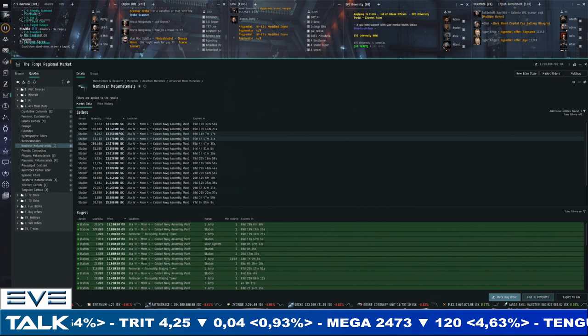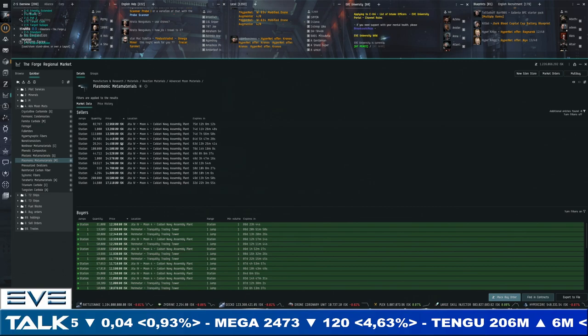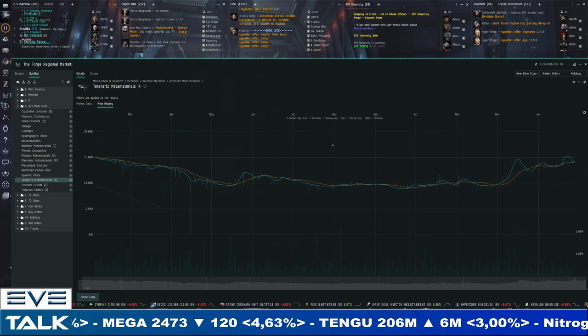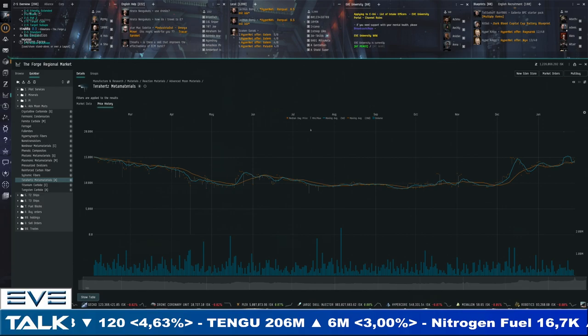Non-linear meta materials for Caldari are in a pretty similar range — 13,300 to 13,000 ISK — strong demand keeping prices high but without the volatility I'd love to see. For Minmatar it's Plasmonic meta materials, back below 12,500 — 13K for sellers, 12,400 for buyers, with buyers able to pick up some of these materials. Terahertz meta materials for Amarr are at 14,000 for both sellers and buyers — a mixed picture, more demand-driven than supply-driven, but higher prices starting to appear.